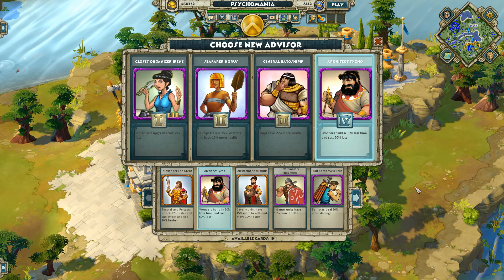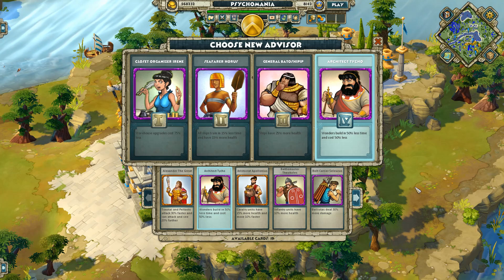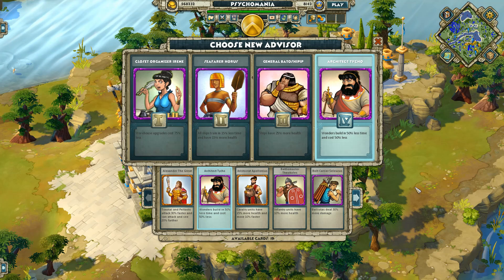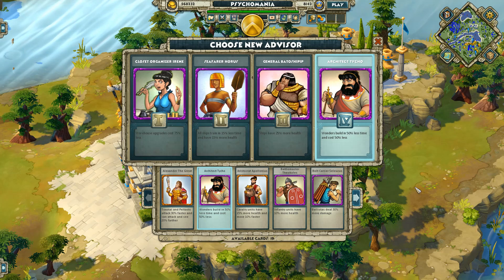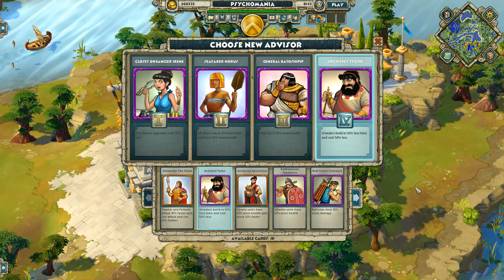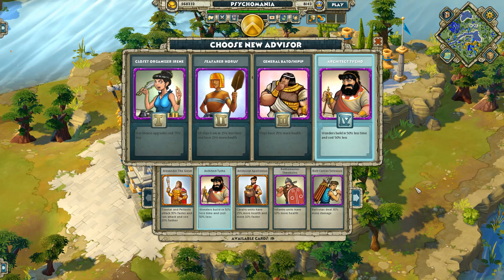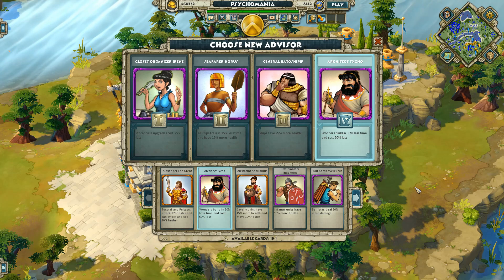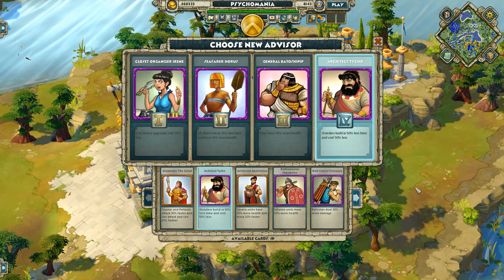There are some quests where you have to build a wonder within 20 minutes — that's pretty much the only time this advisor is useful. Otherwise, I just don't see him being useful at all. I think this is one of the least useful advisors in the game, but when you have to build the wonder, he can be a great choice.